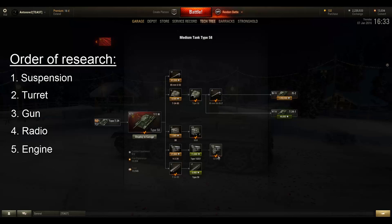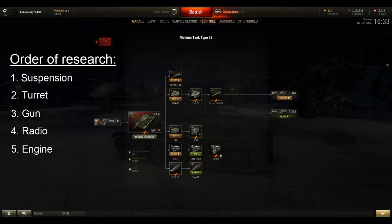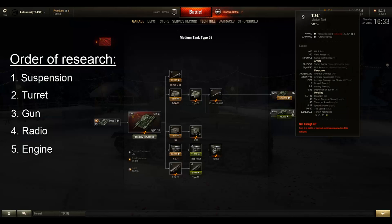Last of all, get the engine. The top engine only has 20 more horsepower than the stock engine, so you might wonder why bother. But you want to get this engine if you plan to research the T-34-1, because otherwise you'll have to grind out the experience for it using the stock engine on the T-34-1, which will not be fun. So get this engine as long as you plan to play the T-34-1 as well.